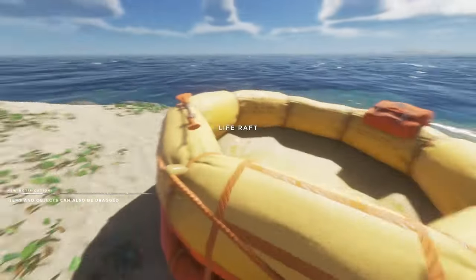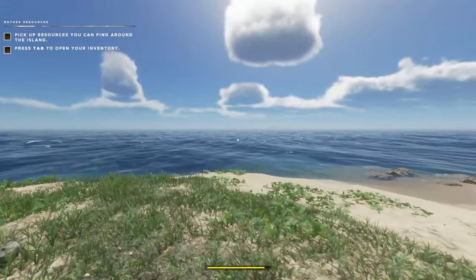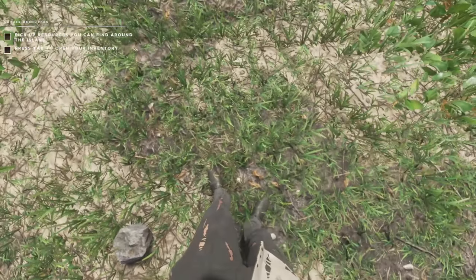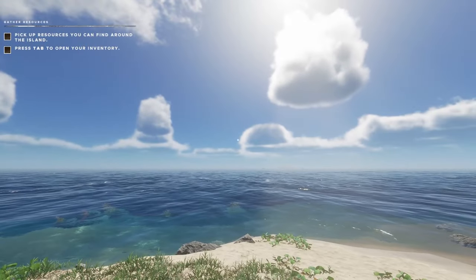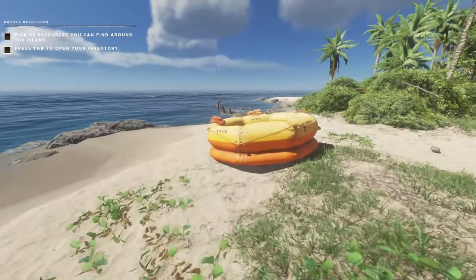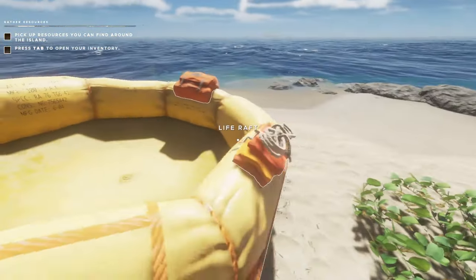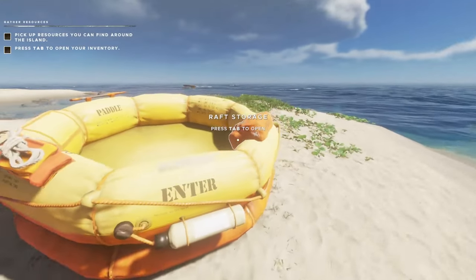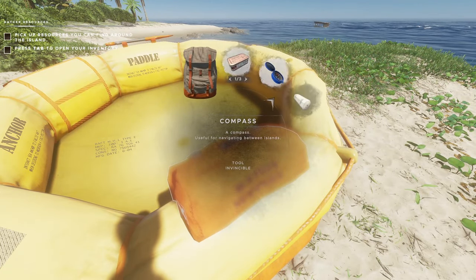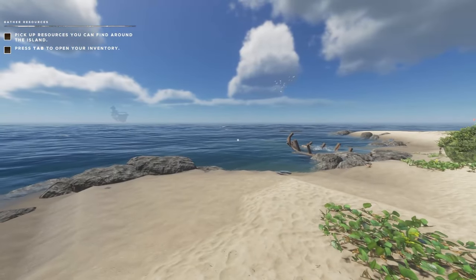Very good tutorial, teaches you all the basics and then some. So essentially, from what you've just seen, I was on a plane — looked like a private plane — in my suit. The plane went down, landed in the sea, and all I've been left with is this raft. It does come with a paddle, a sea anchor so it doesn't flow away, three cans of rations, a compass, and a bandage. So there's obviously something that's going to cause me harm.